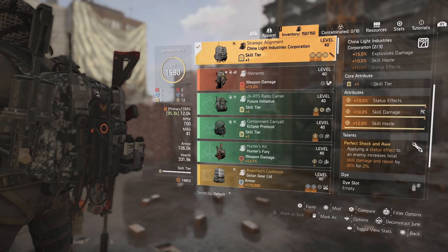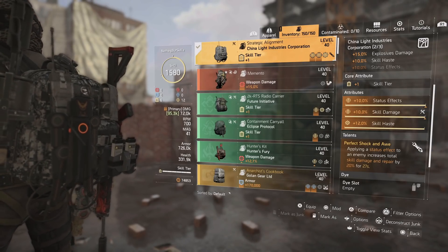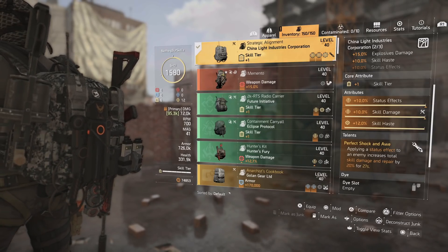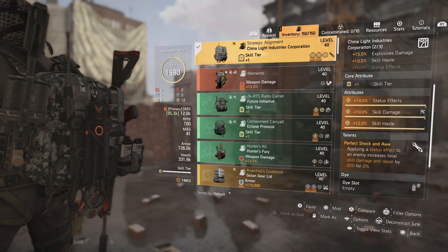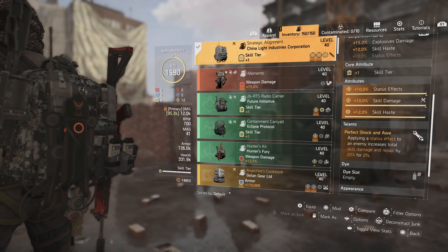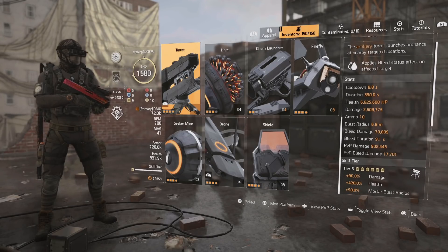Perfect Shock and Awe — applying a status effect to an enemy increases total skill damage and repair by 20% for 27 seconds. So once we hit with one mortar turret, we'll have Perfect Shock and Awe active on both the Striker Drone and the turret for 27 seconds. You could run Perfect Combined Arms, but you'd need to keep shots going every three seconds or you lose the buff. Perfect Shock and Awe is just easier to maintain, though Combined Arms is another great option.